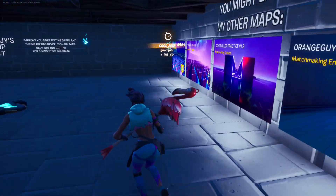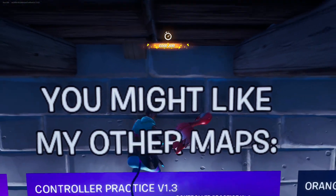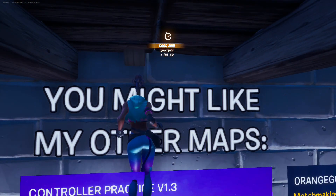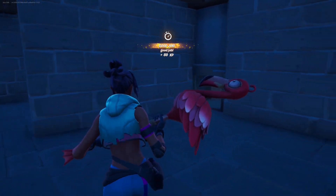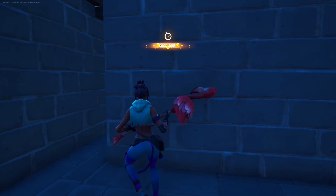Now let's go to this middle sign. There's going to be an invisible ledge that we need to jump onto. Now do an emote and now we're in another secret room. And this vent is blocked off, so let's open it.